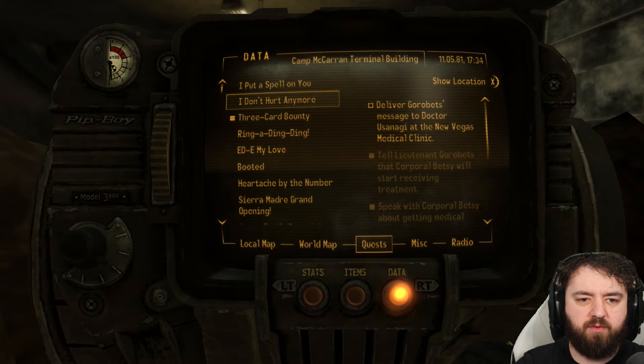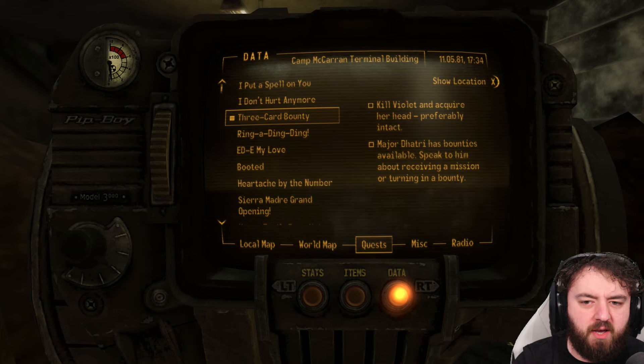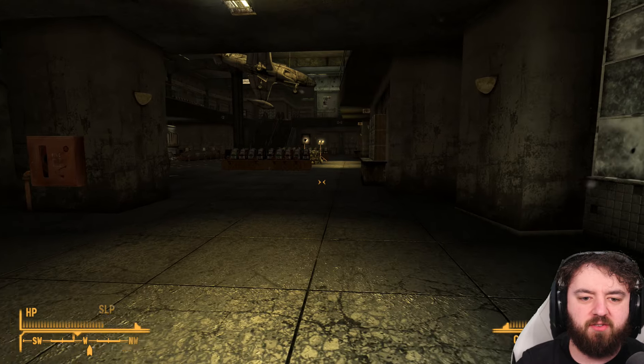We have been given a whole host of things to do. We have to speak to Curtis, we've got the three-card bounty, ring-a-ding-ding, and a few others. I'm wondering about a few other ways into the Strip — I don't have to go the NCR route.